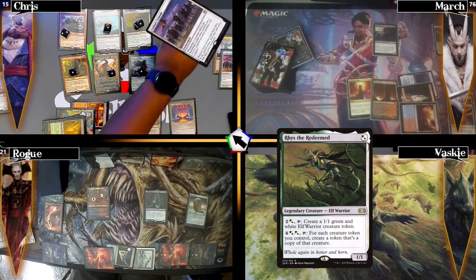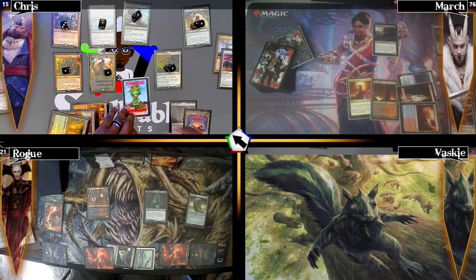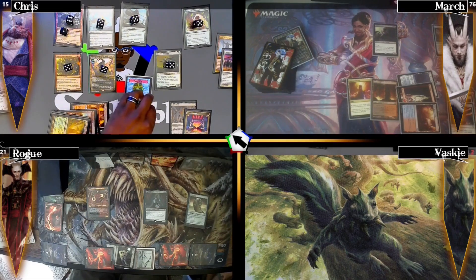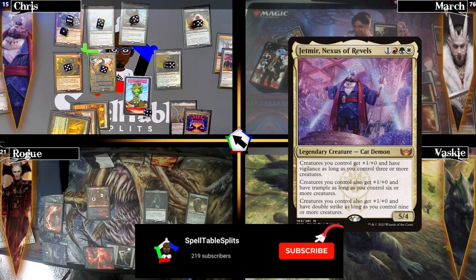I cast Cathars' Crusade then Wrath the Redeemed, putting a counter on all my creatures. I move to combat and send enough damage at Rogue to eliminate him, triggering Krenko for four goblins. When those goblins ETB I get four +1/+1 counters on all creatures, ending up with a 2/2, 3/3, 4/4, and 5/5 goblin. With Jetmir giving vigilance, trample, and double strike to my now-huge creatures, Rogue is taken out. March says he can't affect my board next turn and scoops. These hyper-aggressive commanders make for a fast game - hopefully you enjoyed it! Drop a like, leave a comment, subscribe, and until next time, I'll see you at the table.